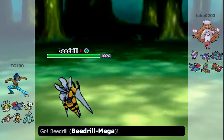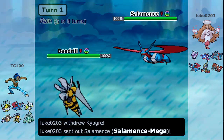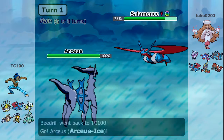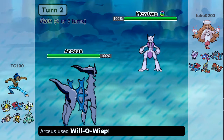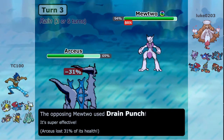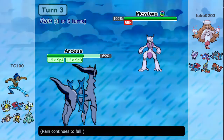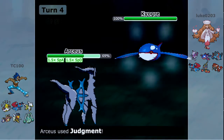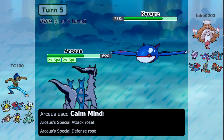I'm going to begin with my Mega Beedrill with Focus Sash — a very nice dedicated lead. We don't see Kyogre going Primal right away, so I think it's holding a different item. I go for U-Turn, it does some damage to the Salamence. I go into Arceus for the typing matchup, predicting a Dragon Dance, which is why I went for the Will-O-Wisp right there. We catch Mewtwo X coming in, which is very useful. I go for Calm Mind and now I have a plus one Arceus Ice ready to dish some damage. Plus one Judgment Ice does a bit of damage to the Kyogre coming in.